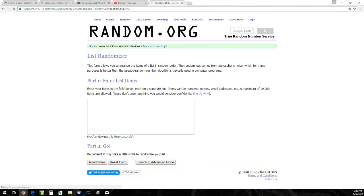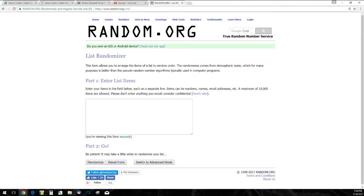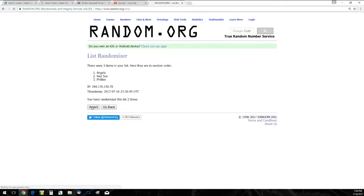First we're going to random off the one-of-one book — only three teams: the Angels, Red Sox, and Phillies. This will be randomized five times; whoever's on top after five gets the book. And that goes to the Angels! Congratulations — the Nolan Ryan spot gets that one-of-one book.